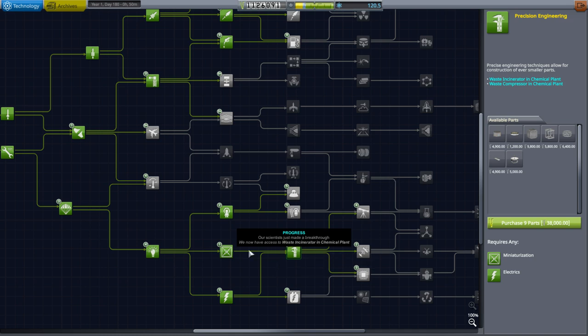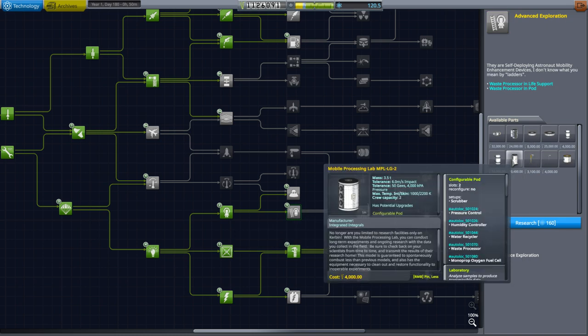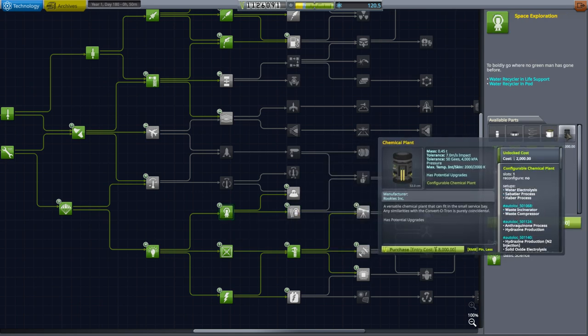Our scientists just made a breakthrough. We now have access to a waste incinerator, waste compressor, and the chemical plant. So that's additional stuff. Here we see the waste processor, and then there's the chemical plant — we now have those.